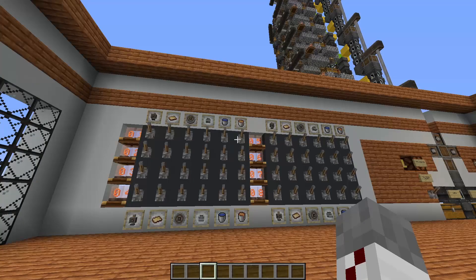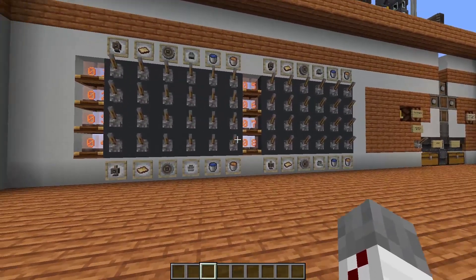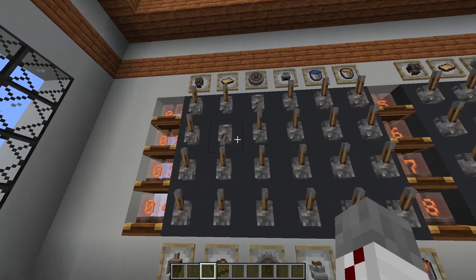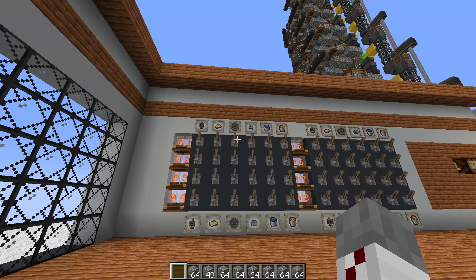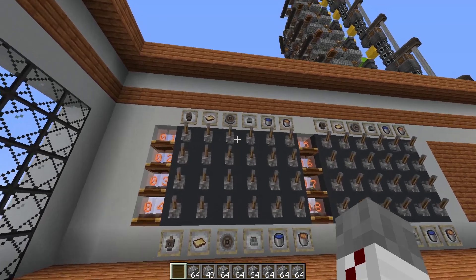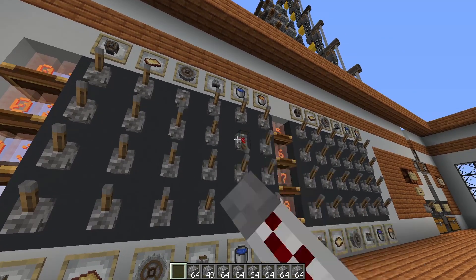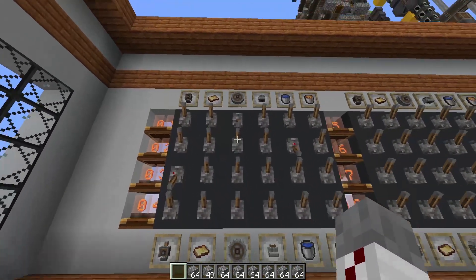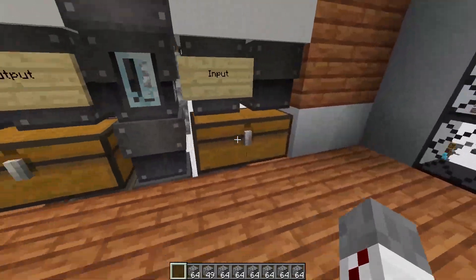If you look at this control panel right here, you'll know what I mean. I have 8 available steps for me to send any material through, and for each step I can flick one lever on to tell the system what I'd like to do. So for example, if you had some cobblestone and wanted to turn it into iron ingots, you'd go ahead and flick on the crushing wheel lever on the first step, the wash station lever on the second step, and then the mechanical press on the third step. And now you'll just place your cobblestone in this input chest right here and wait for the magic to happen.